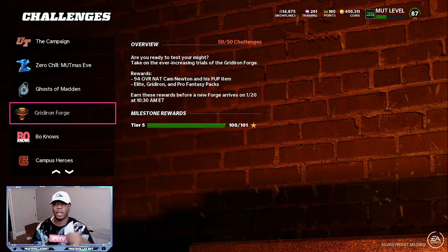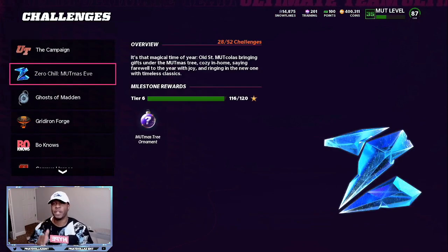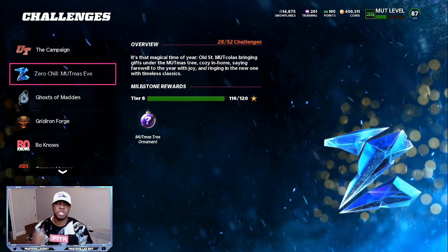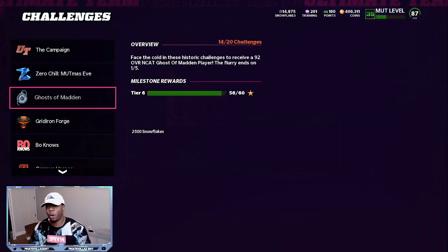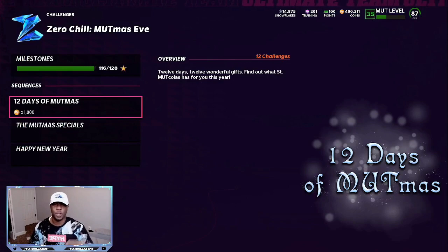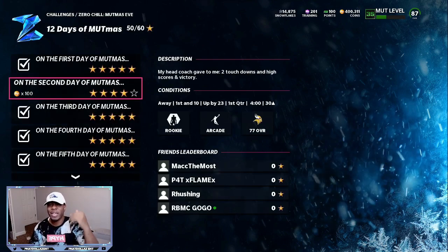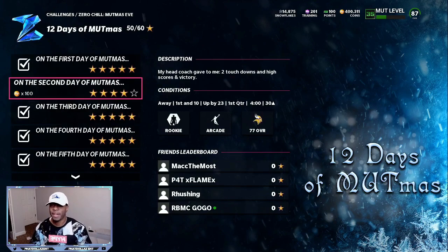Step number one: an easy way to generate coins in Madden is making sure that you finish up as many Zero Chill or Christmas solos as possible. A lot of people say, what if you only got 5,000 coins or 10,000 coins? That means you are super new. They have all these solos in the game to help you get free coins or free packs.